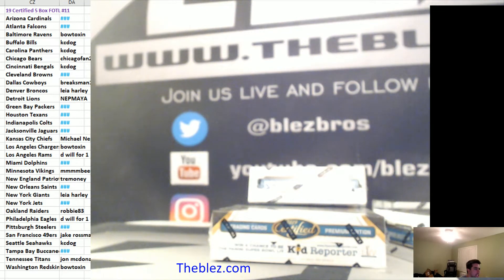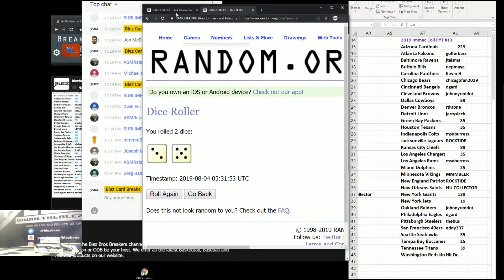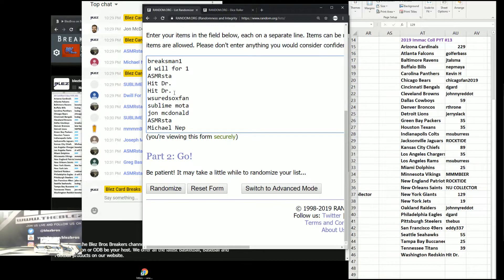What's up, everyone? PYT number 11 of Certified Football. First off the line, five boxers, cereal for the remaining teams, including the Cardinals.